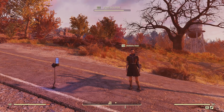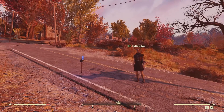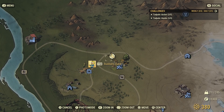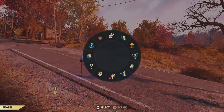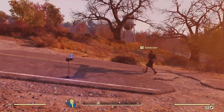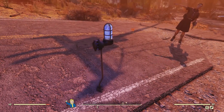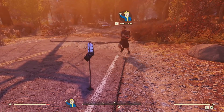Hello, and welcome to a Fallout 76 episode. My friend Buddha's Babe told me about this mysterious blue light that has somehow popped up on the road near Aaron Holt Homestead. It's kind of unusual because of its proximity to Vault 51. When we first got here, the light was flashing.